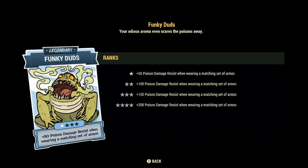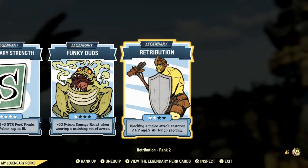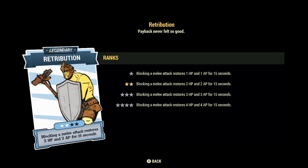Then next up we have Funky Duds. This is amazing for all bloody builds because with such low health, poison damage becomes quite a nuisance. But with this perk card, we resist almost all of that poison damage entirely — we don't have to worry about Mirelurk Kings, Mirelurk Queens, Stingwings, Mirelurk Hunters, things that would be giving us poison damage. All of that damage-over-time just doesn't affect us anymore. Next up we have Retribution. This perk card is kind of iffy — I can't think of anything better to use here, there's nothing else that really affects melee. At max rank, getting 4 HP and 4 AP when you block an enemy's attack is not a lot, so I feel like it needs a buff. But I have tried to incorporate blocking more into my playstyle and it is noticeable that you do regenerate health and AP.